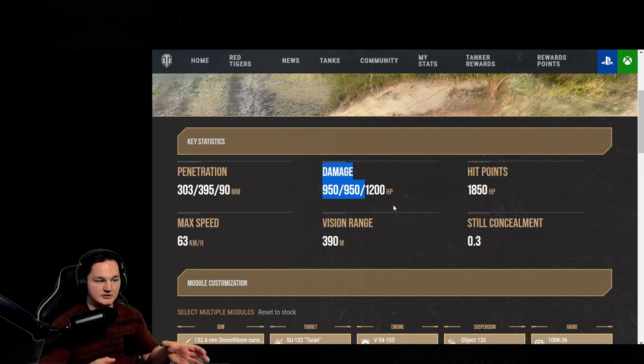You can essentially out-trade anyone in the game. Guaranteed 4,000 damage a match if you pull out against single targets — let them shoot you, you shoot them, you're guaranteed 4K almost every single game, along with 1,850 hit points. Loading high explosives is probably going to be the best way to do it, just because you have no armor.